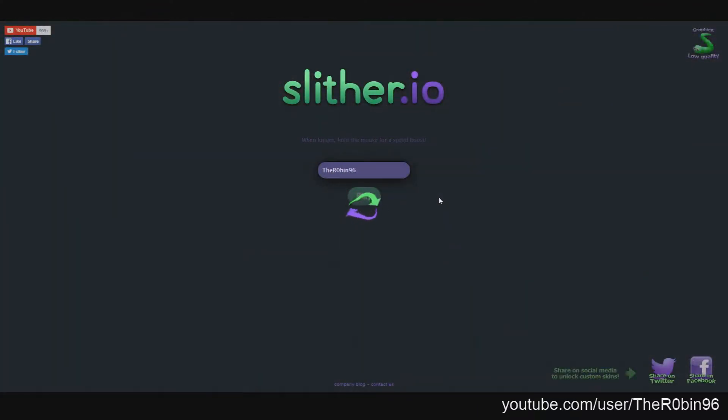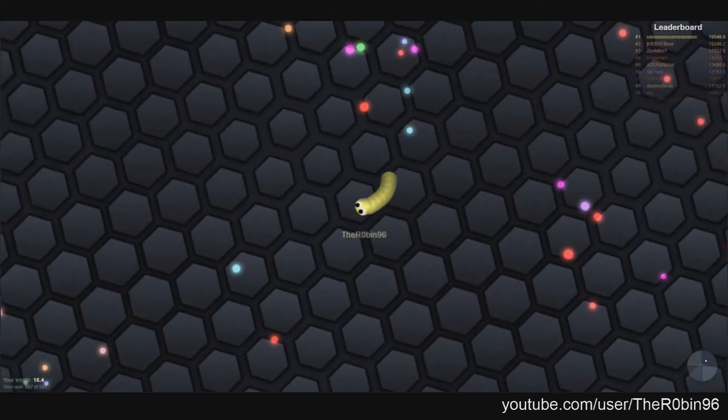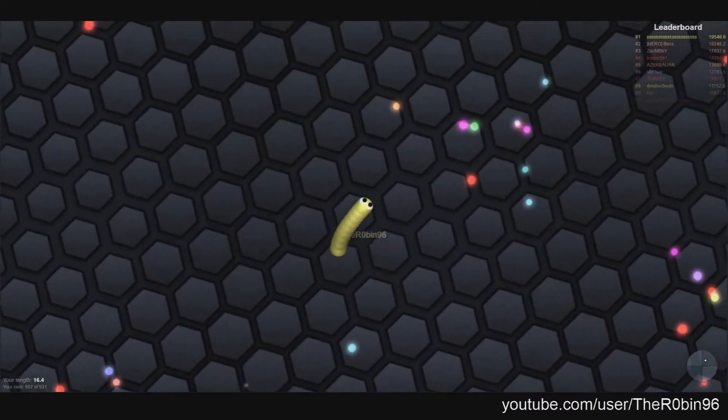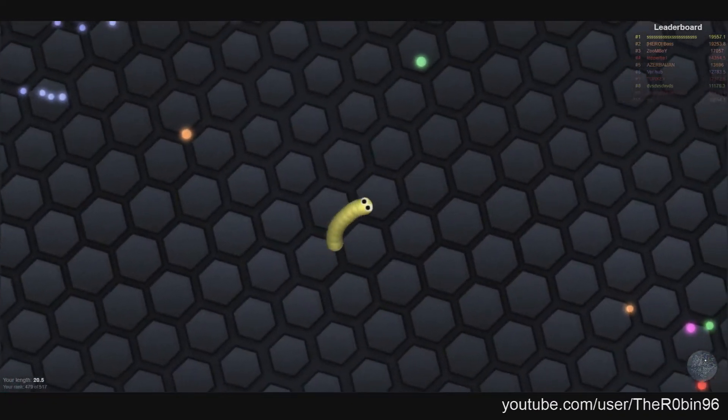How do you play Sleder.io? You go to the Sleder.io website, then you select a username and click play. You can also have skins — if you share Sleder.io on Twitter, you can change your skin in the bottom left corner.